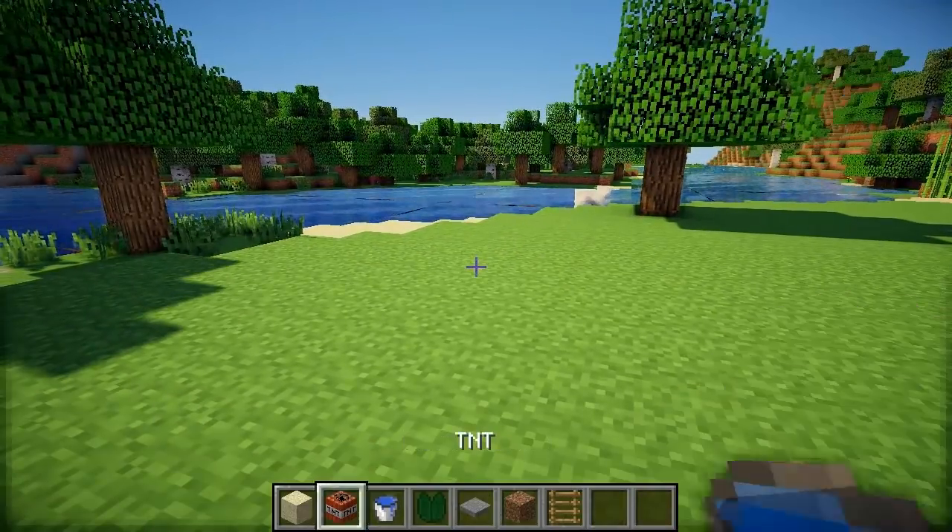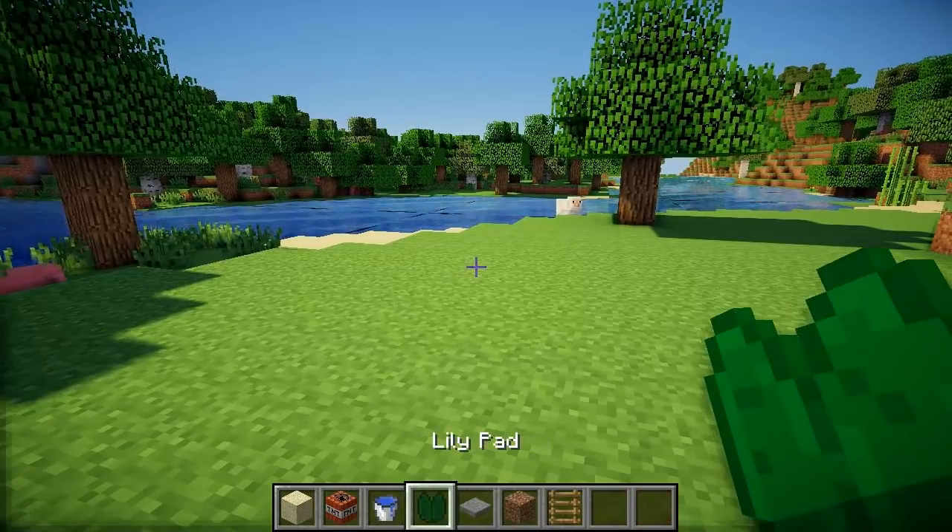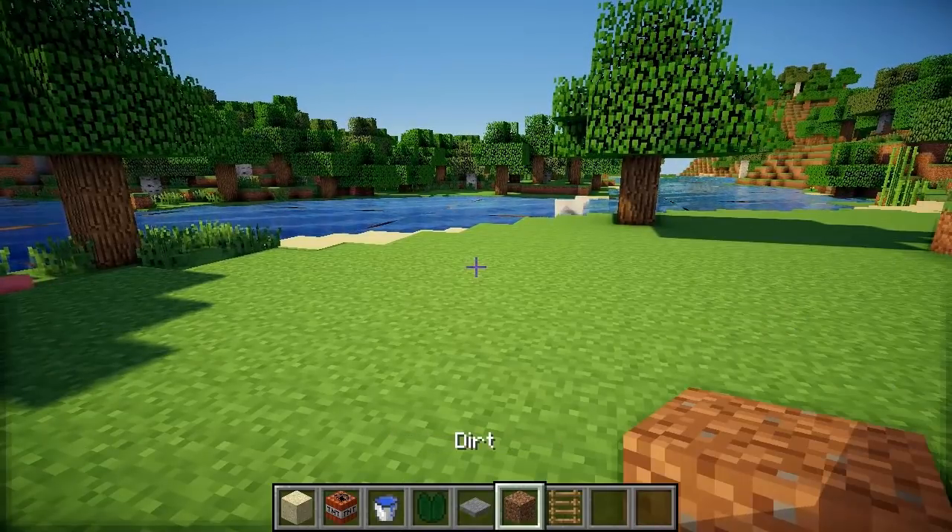Okay, so these are the items you're going to need. You're going to need sand, obviously, TNT, water, lily pads, a pressure plate, dirt, and a ladder.